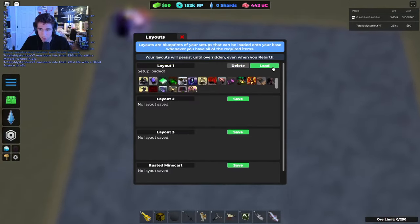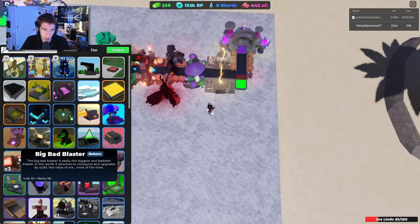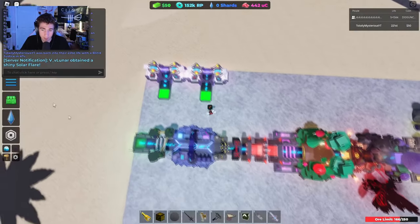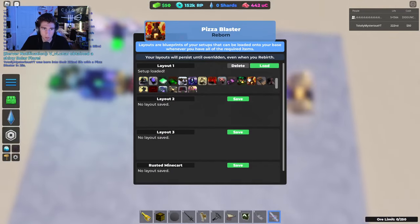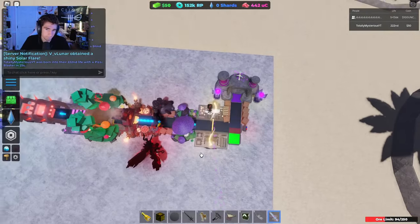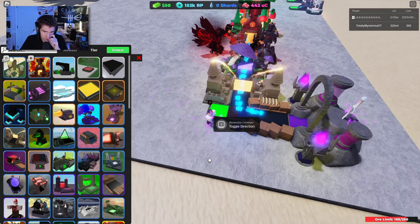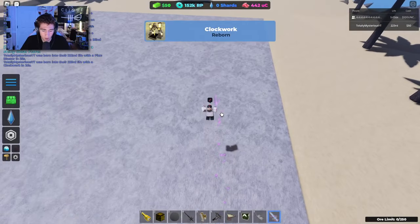I'll take another blind justice any day. I want more big bad blasters — there is no reason I should only have three, like that's absurd. More mid items — I keep saying mid for items that are actually decent. I think we all forget how good pizza blaster actually is, given how strong it is for how common it is. I'll take it.